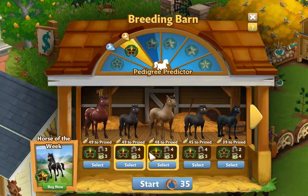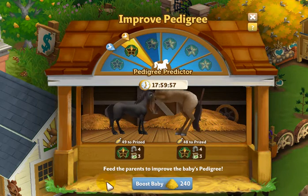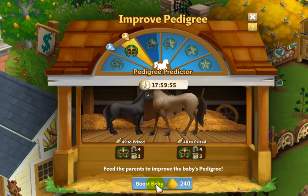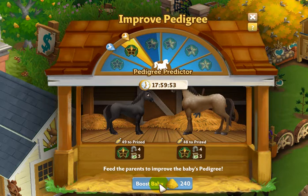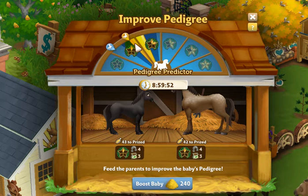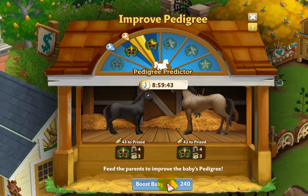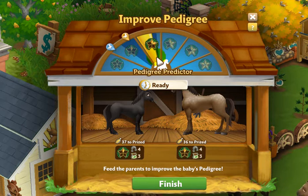So let's go ahead and give it a try. We'll click on start and here are our horses. It says boost baby 240 feet, so let's go ahead and do that. If you're watching, this is moving at the top. Now I have almost reached pedigree 2. Let's feed it one more time. And I have moved into the pedigree 2 area.